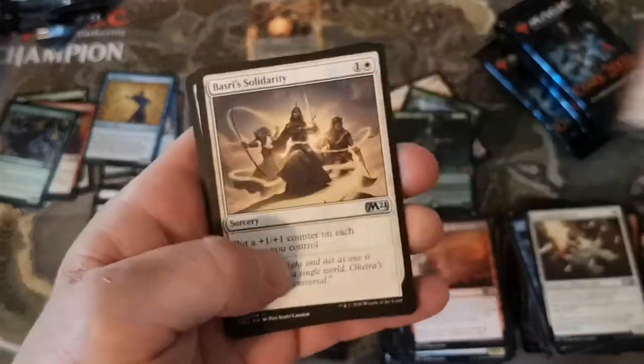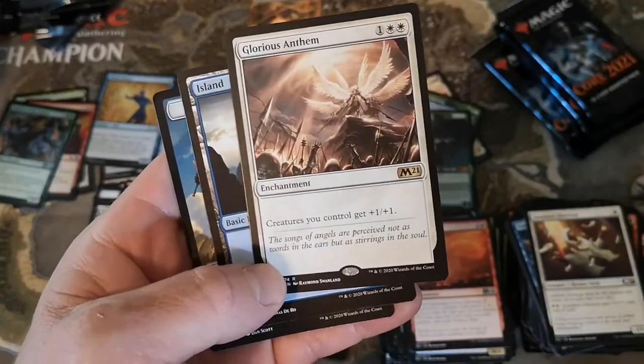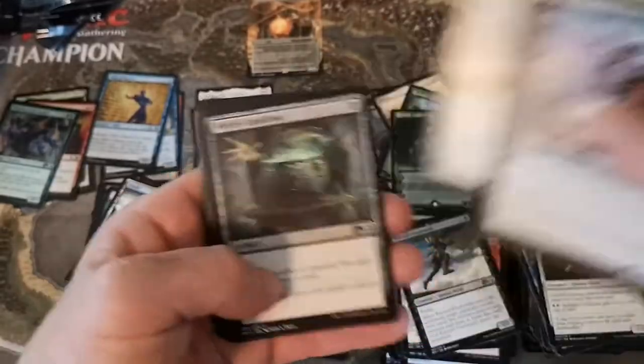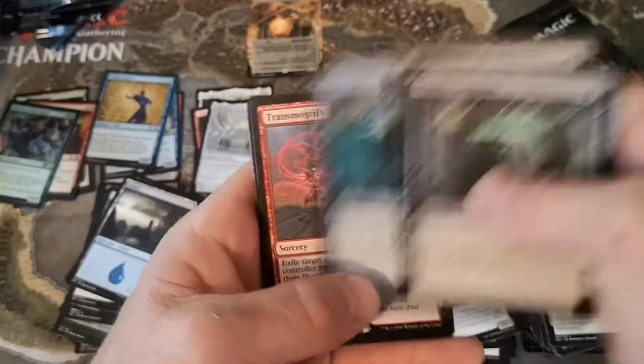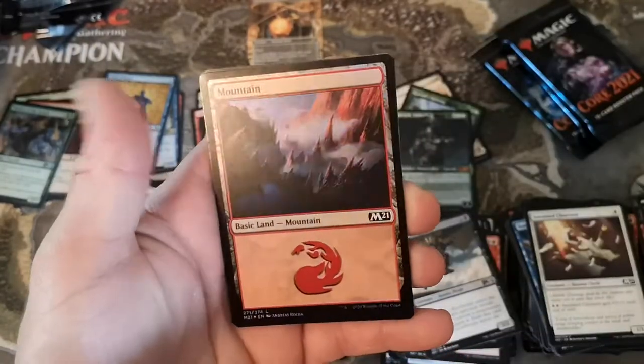It's looking grim. Traitor's Grease, Basri's Solidarity, and Glorious Anthem - creature you control get plus one plus one. We won't talk about the Crusade card - it's basically that but only your creatures. Kind of a throwback to Eldraine. Carry and Grub, Waker of Waves, and another - oh we got a foil here. Foil Mountain - not a showcase Mountain, just a foil Mountain.